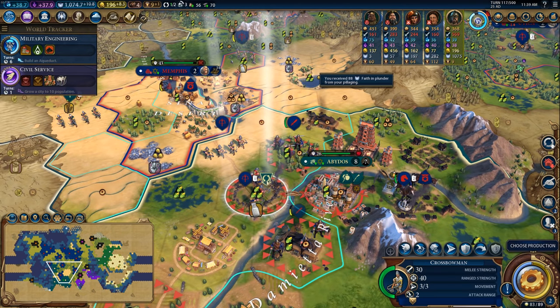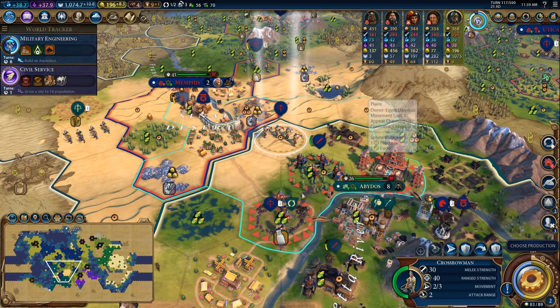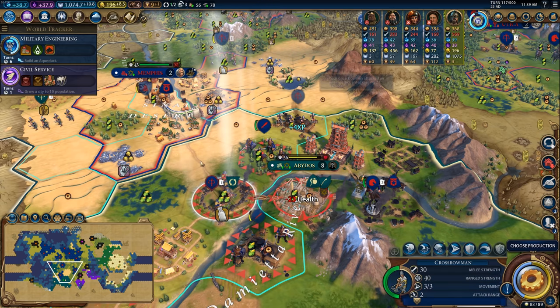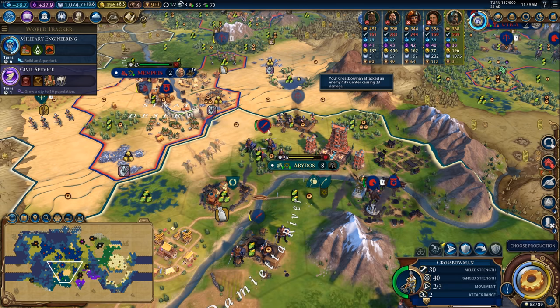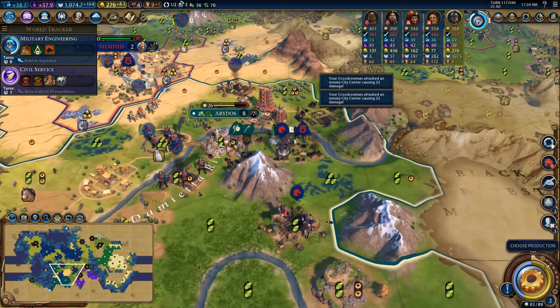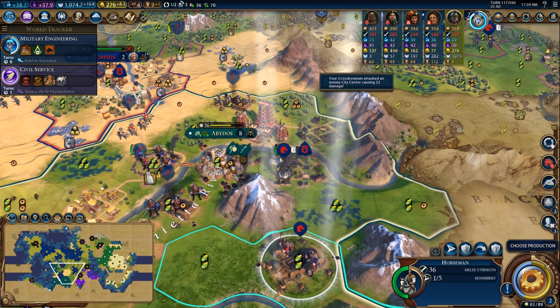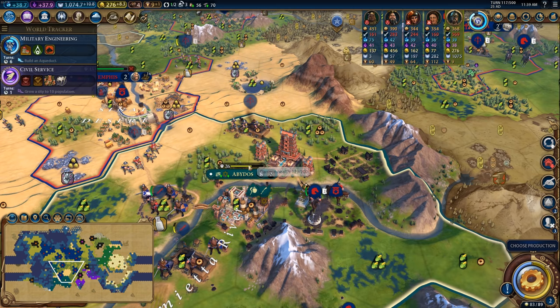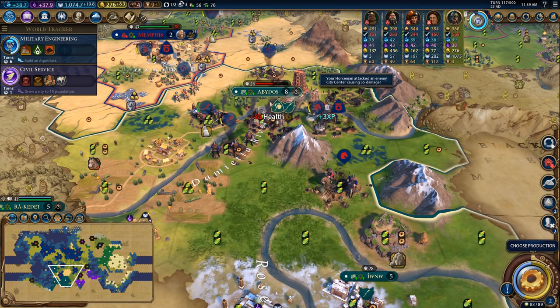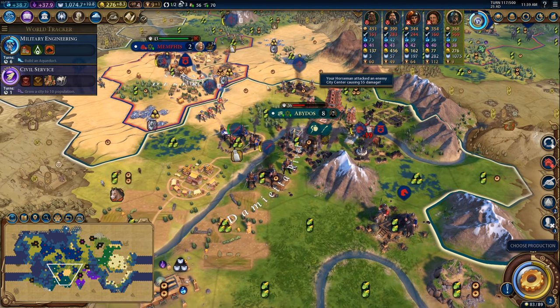I'll pop this crossbowman forward so I can bring this crossbowman up a little bit as well. Let's pillage more of these districts because I can't actually make use of these districts outside of getting pillage value out of them. I'm going to head you over there and then shoot the city. I'm going to back you up to shoot the city as well, then pop this swordsman here to pillage that. I need a unit to be in range. I'm going to hit the city to get a bit more damage on it and I should be able to take it next turn.